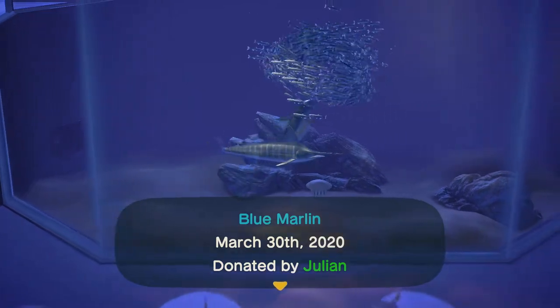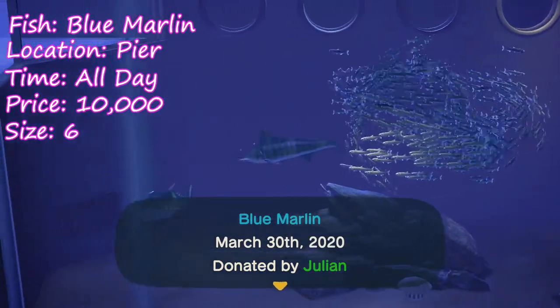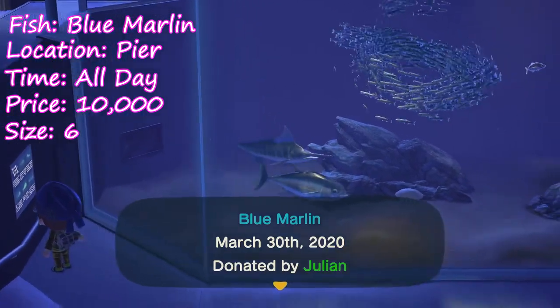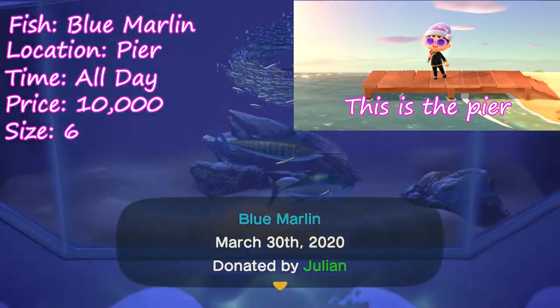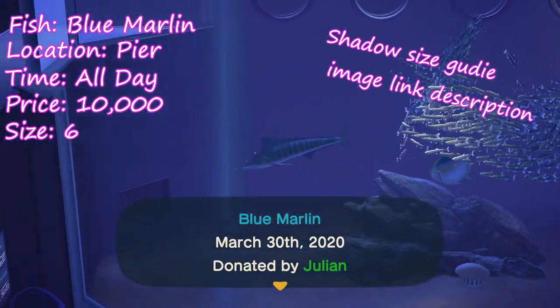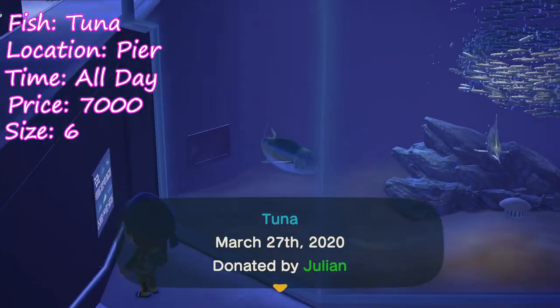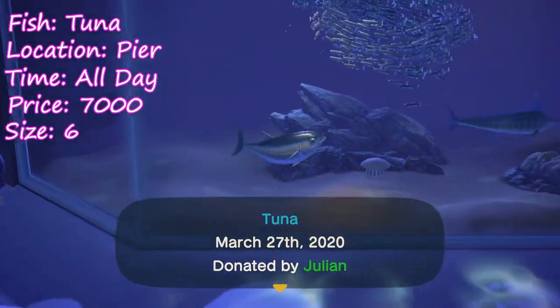Let's start with the critters we're losing. First up we got the blue marlin — you find these guys exclusively at the pier, and luckily you have all day to catch them. They sell for 10,000 bells and they have the largest shadow size.